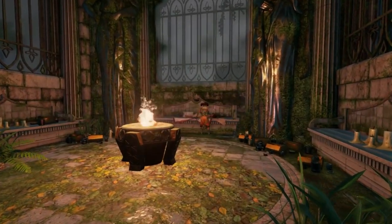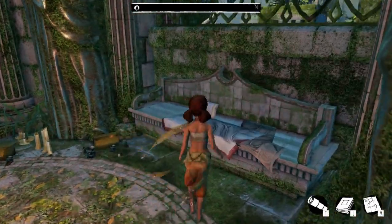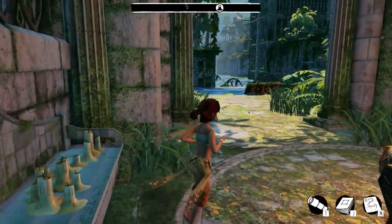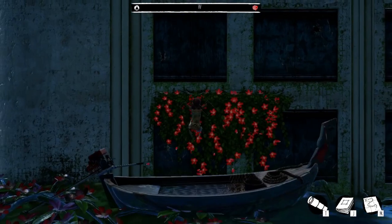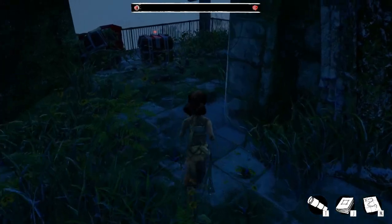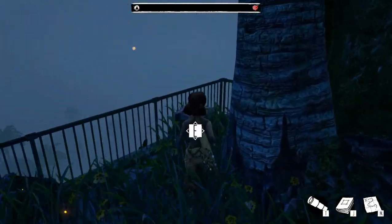Gathering the supply crates progresses the story and teleports you back home to the clock tower, but this also means you might leave before you grab the secrets. Every building with the crates also has pieces of the city's story, so be sure you've cleaned the area out before grabbing the crate. Otherwise you'd have to drive the boat back there and climb the place all over again. Sometimes you're guaranteed to find the crate first when the secret is just a few ledges away.